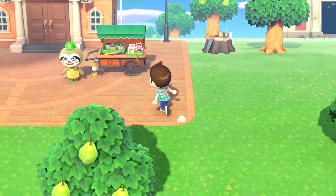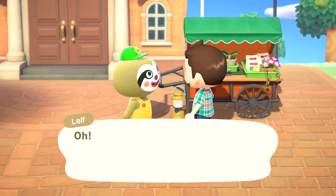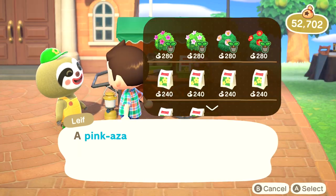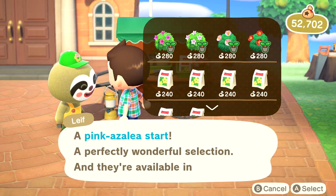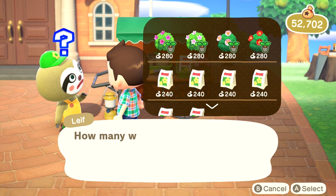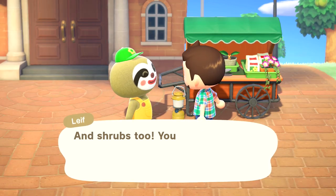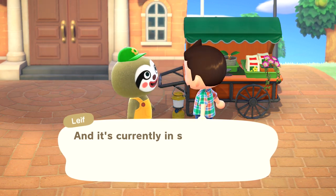To obtain bushes you'll need to wait for Leif the sloth to visit your island's plaza, where he will always stock two species of bush starters. The bushes he sells will set you back 280 bells per starter or 1,400 bells for a bunch of five.